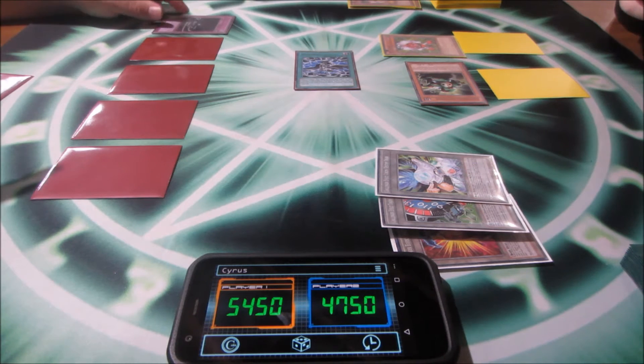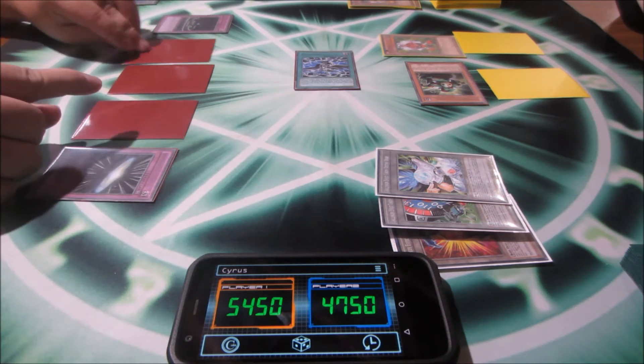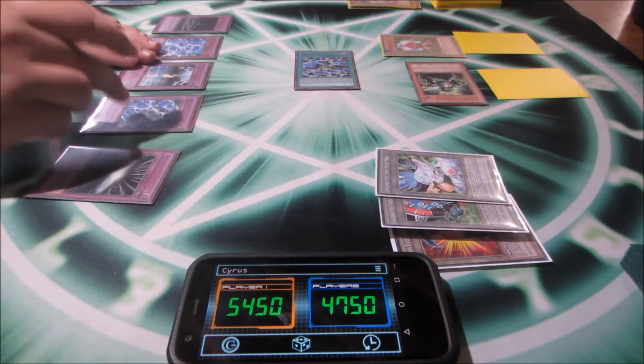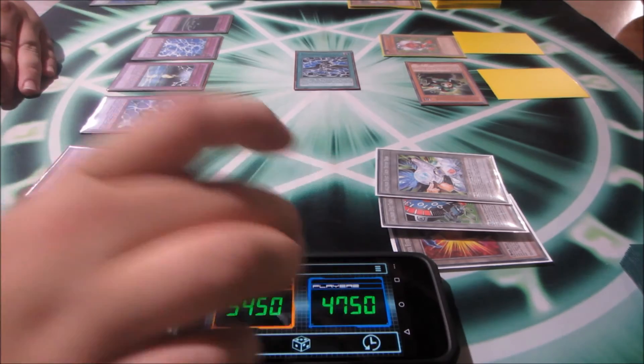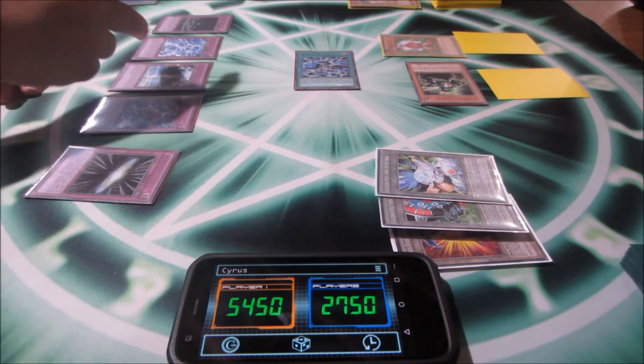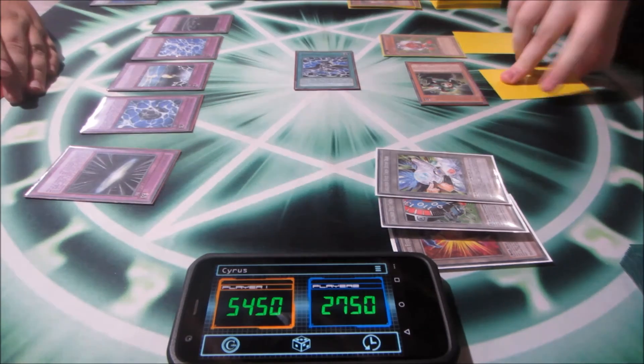I activate Zero, activate Infinity — Infinity forces the activation of all three Darknesses. I deal 2,000 damage to you. That one doesn't have a target right now, and I banish a card you control — I'll banish that one. I end my turn.